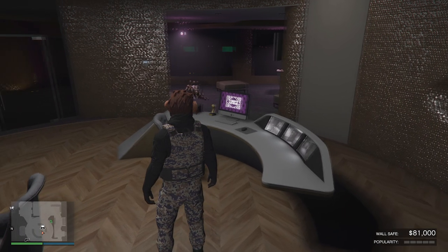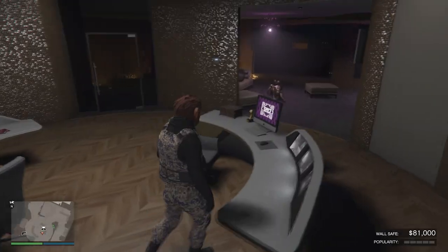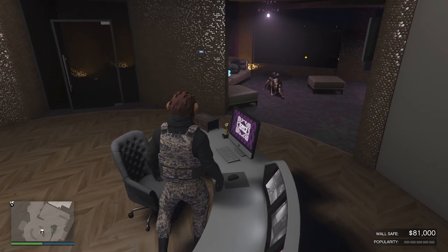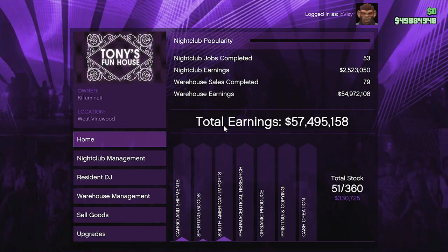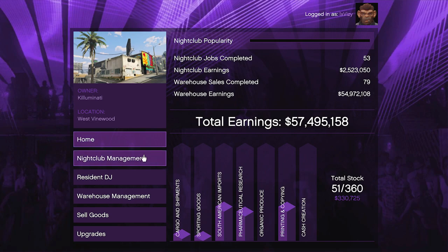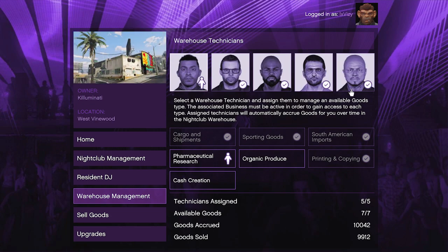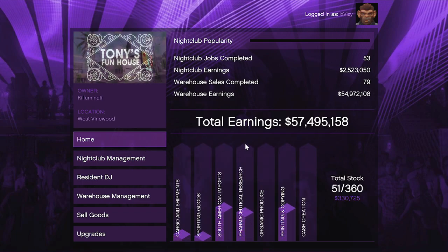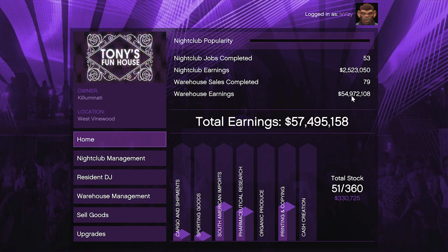Moving on to the next money method for this video, we have the nightclub passive income. The nightclub really becomes more effective with the more businesses you own. For example, if you guys own every single business in the game like I do, not only will you be able to operate those businesses separately, but you guys can also get passive money from these businesses through the nightclub. As long as you have all of the technicians or even just a few of them, you can assign them to each one of these businesses and they will acquire goods. We can see on the homepage of the nightclub that my warehouse earnings altogether is around about $54 million, and that is all purely from AFKing and just leaving this nightclub to do its own thing.